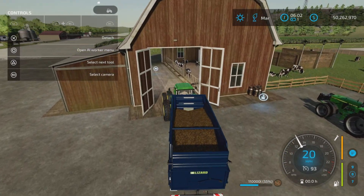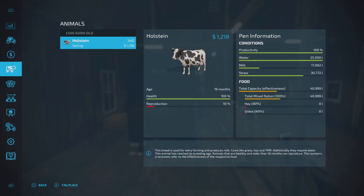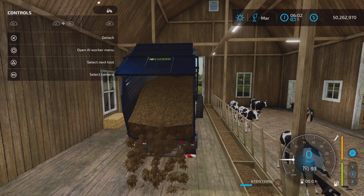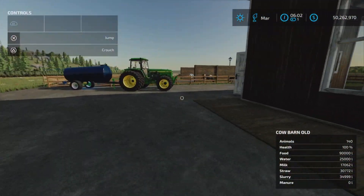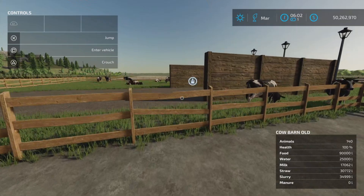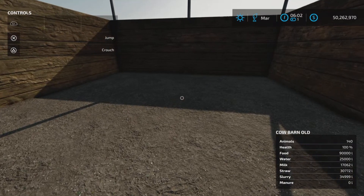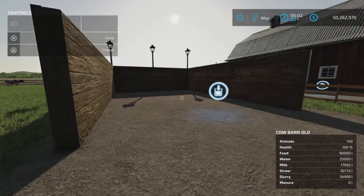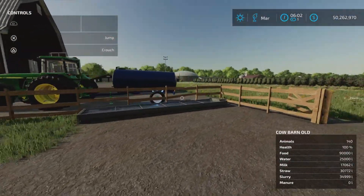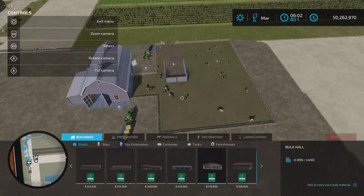Milk shows up fine but slurry doesn't appear in this information panel. More critically, there is no manure spawning at all — that's a real problem. The manure isn't spawning, which is not good. This is going to need an update.